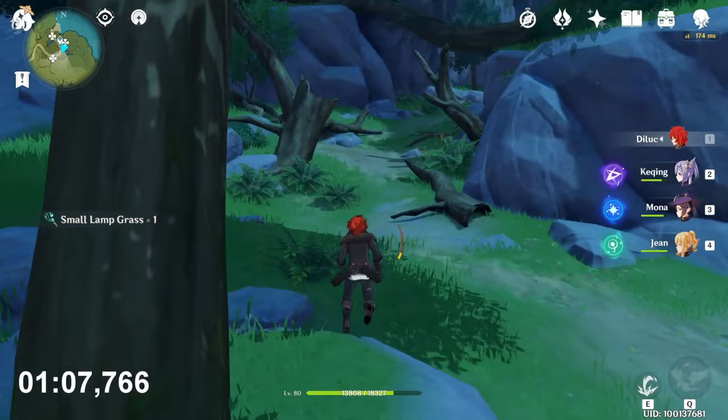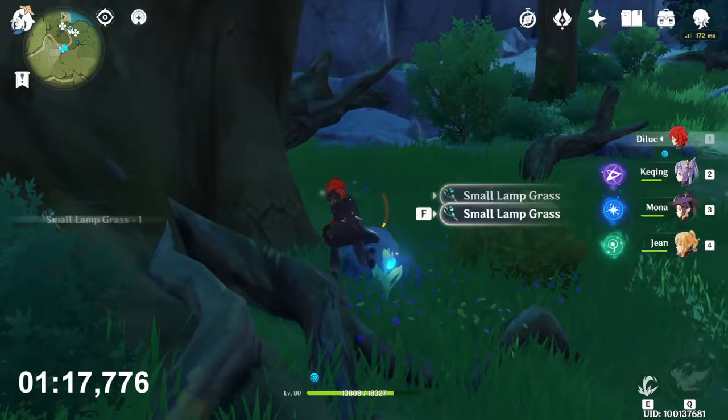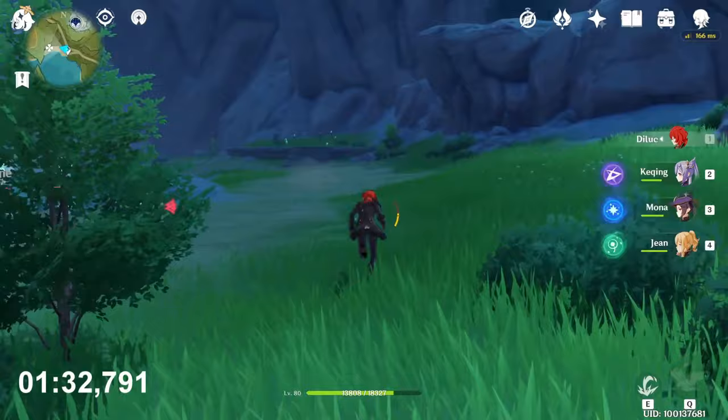Behind that you will find another tree. Now follow the path and you will find the other tree as well. Now teleport here, under the teleport waypoint near to the wolf boss. Go to that direction — on that platform you will find four of them.